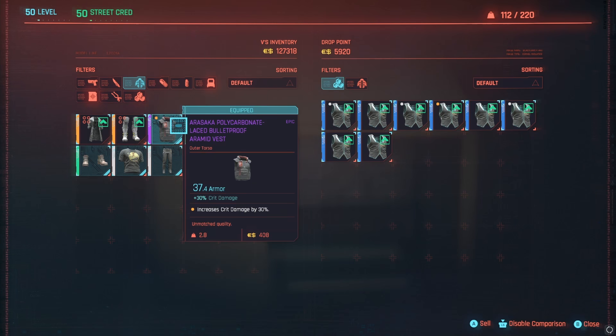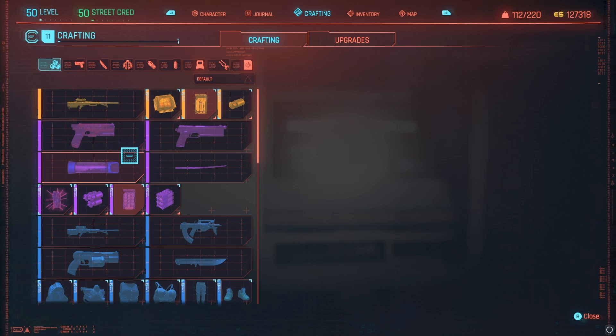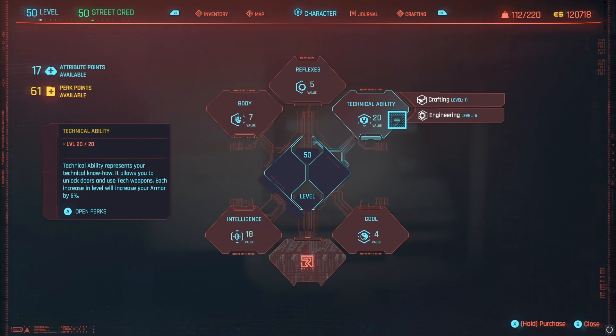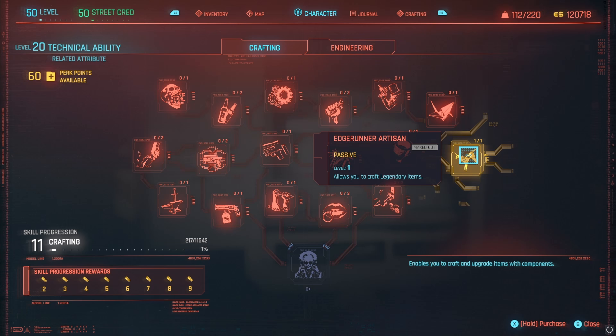But what if you're willing to spend your precious attribute points on 20 technical ability points? A lot more options open up to you. Assuming you do want to be a crafter, put 20 points into technical ability, then go to crafting and buy the Edge Runner Artisan perk on the right. This will let you craft legendary items.